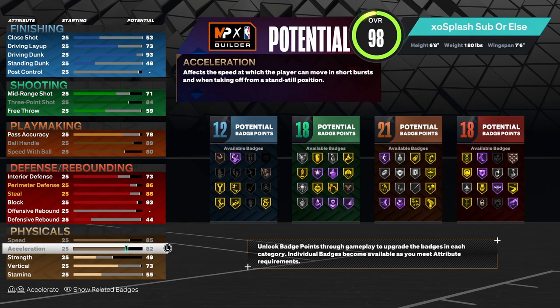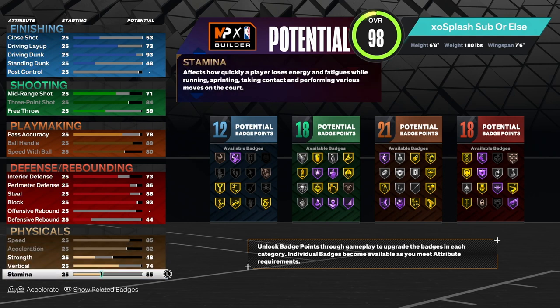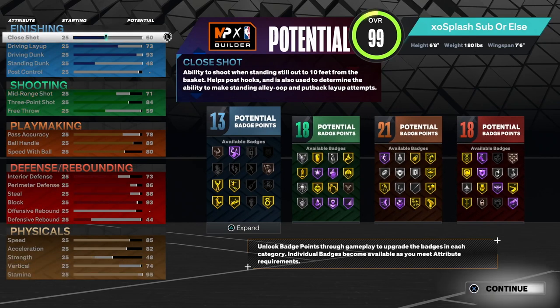For physicals, max out speed and max out acceleration so you're as fast as possible with and without the ball. Upgrade vertical to 74 and stamina all the way to 95 — with gym rat that's a plus four, giving us 99 stamina if you've completed the Gatorade workout. Then for extra attributes go back to finishing and bring it up to 60.